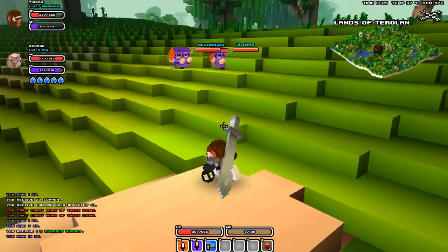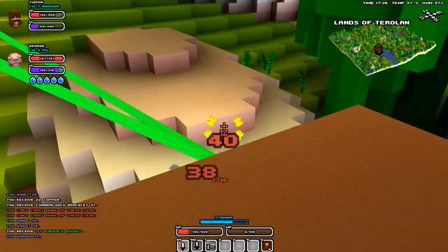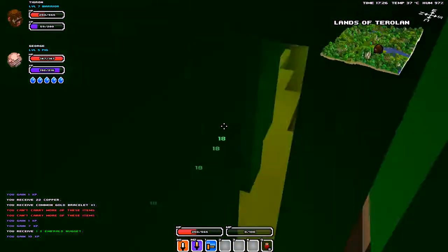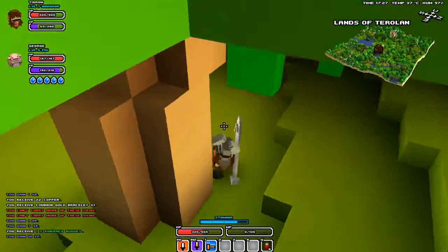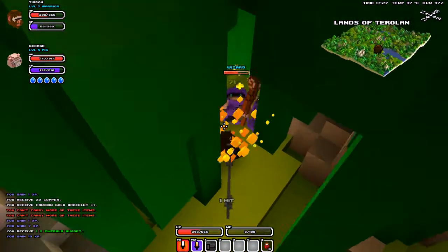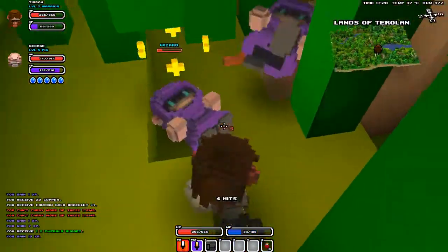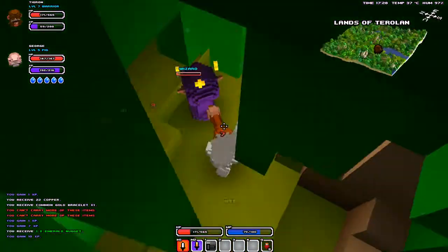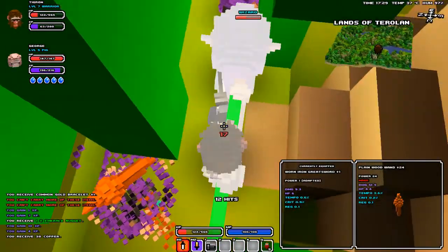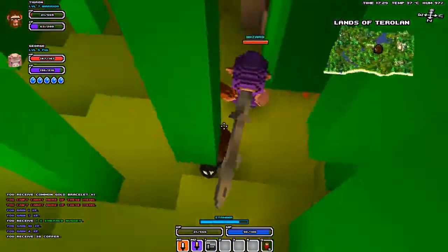I'm going to attack them, but I need to dodge that attack. Because when they attack me like that, that attack is kind of glitched out, and it'll maximize their attack speed. So they actually can deal almost infinite damage — it's a lot.